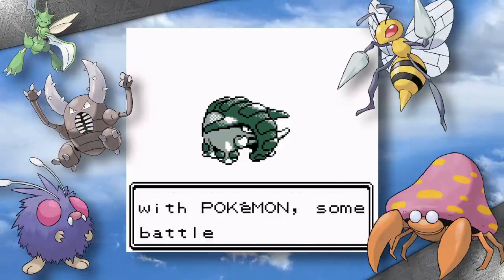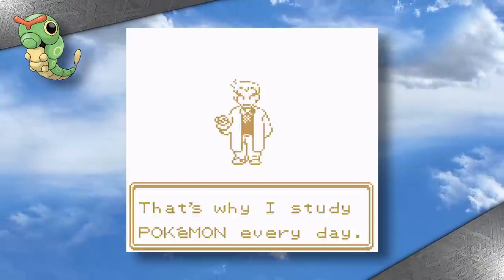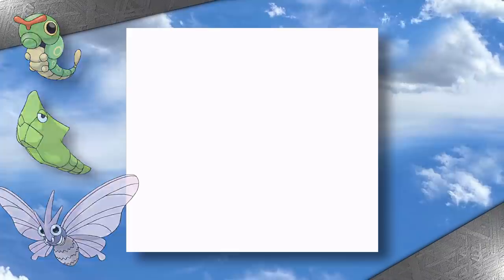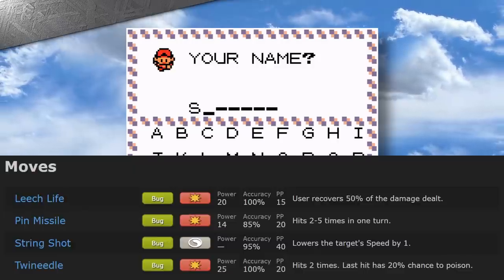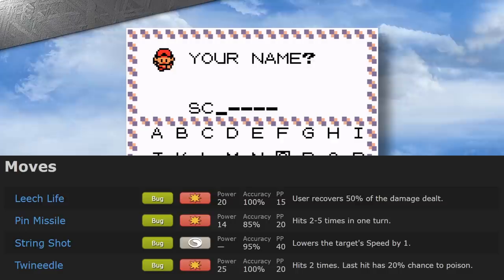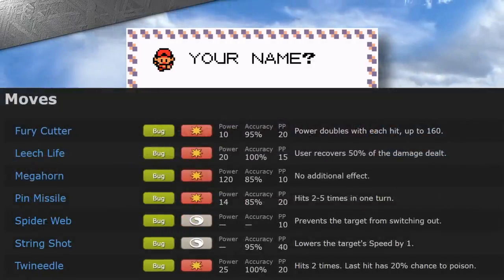You know what I love? Bug Pokemon. They're so great. My favorite Pokemon of all time evolves from a tiny caterpillar after all. But in Generation 1, Game Freak wasn't very kind to them because there are only three bug moves that actually deal damage. In Generation 2, Game Freak tried to improve things by introducing moves like Fury Cutter and Megahorn.